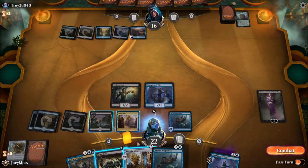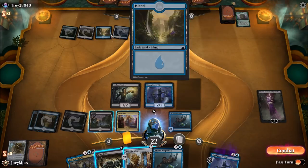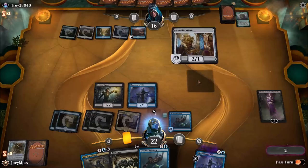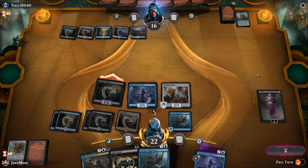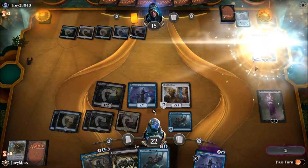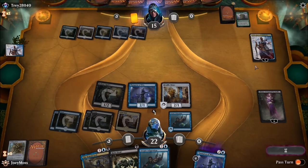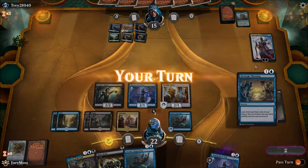We can possibly get this next turn. I cannot lose Metallic Mimic though. If he ends up countering this right now - well, we can bring him back. He was Raised Dead. Oh my - next turn we got it, if he doesn't remove anything. This will be insane. I think we got it.